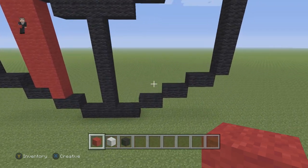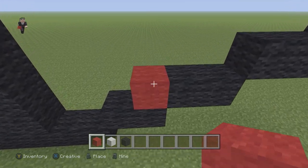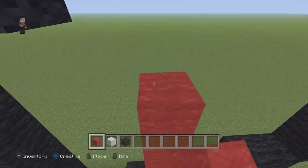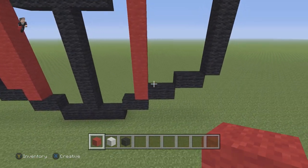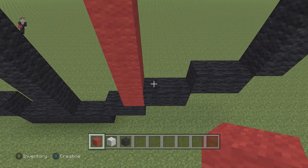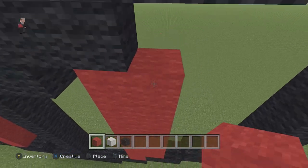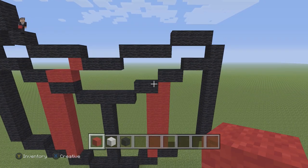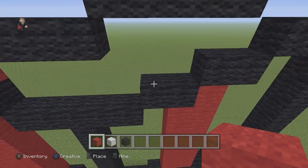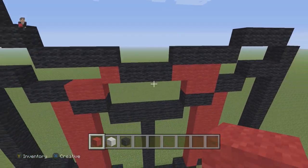Now we're going to do the same thing on this side, but it's going to be slightly different. Over here we're going to go up by seven — one through seven. And then on the right here, we're going to go up by seven again — one through seven. Then we're going to attach two red wools and three red wools. Make sure you guys have this.